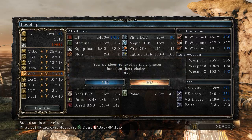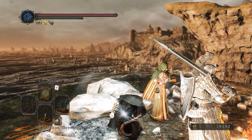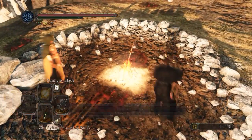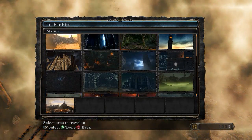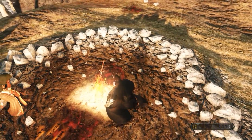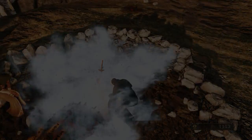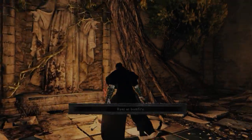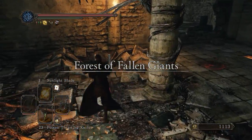We finally got that strength - now we can power stance our notched whip. Let's head to the next giant, and that'll be where Pate was the first time. You can see with that orange border that's one of the few areas that still has some multiplayer activity from the early part of the game.